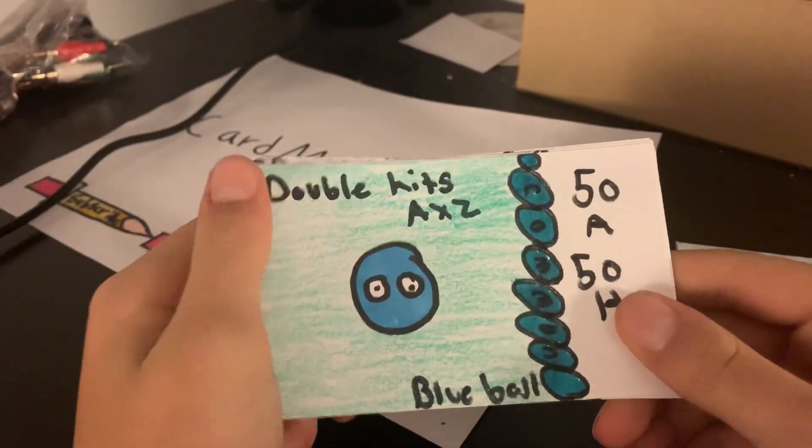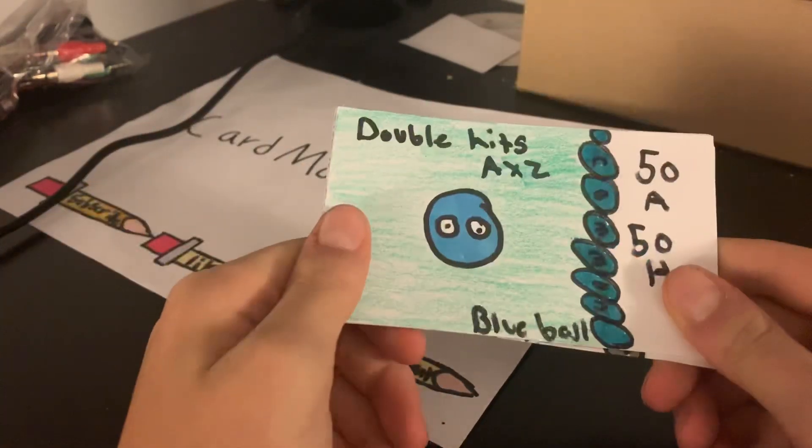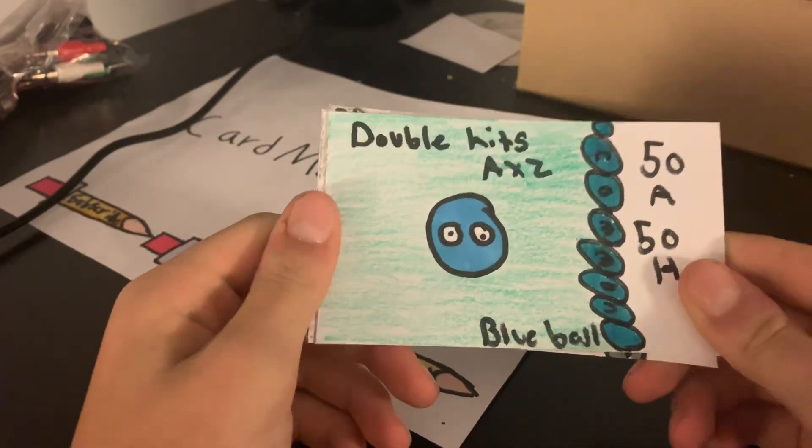Blue Ball has 50 attack, 50 health, and it double hits — so it's attack times two, making it 100 attack. That's pretty cool. So Blue Ball, there you go.